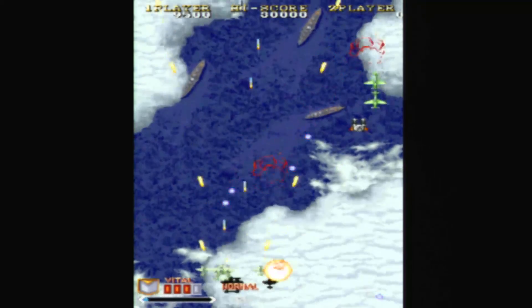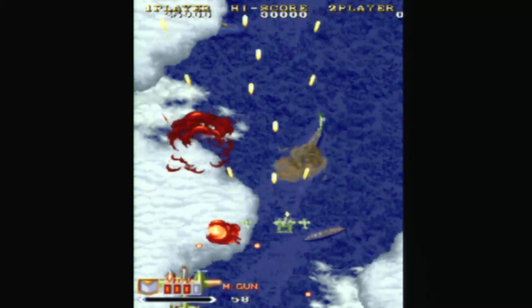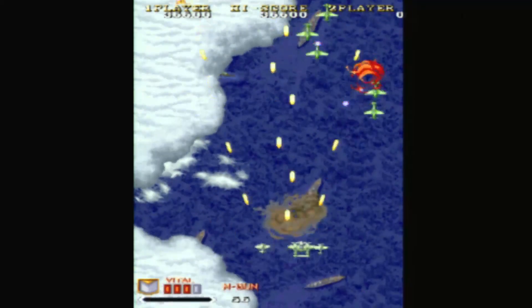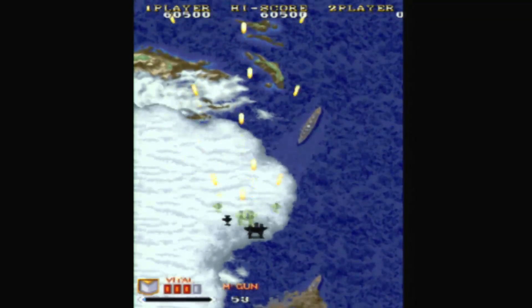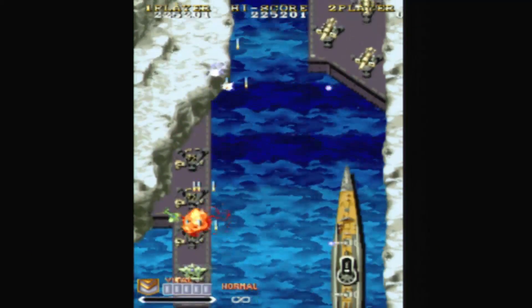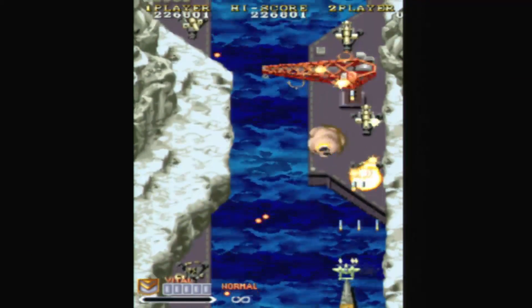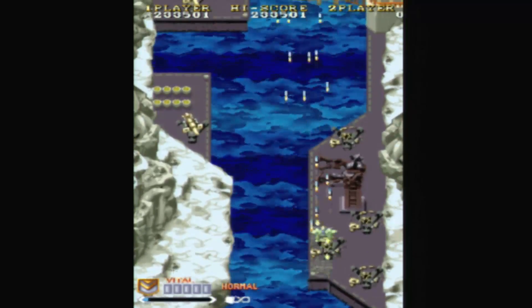The best shmups work largely as an abstraction. There's no particular reason that missile upgrades or clone ships should emerge from the wreckage of enemy craft, but they do, and it makes for a more enjoyable game. I'm not entirely certain how, in terms of weapon payload, you can fire projectiles almost as large as your own plane several times a second without tapping into creation energy or some other hand-wavy solution.